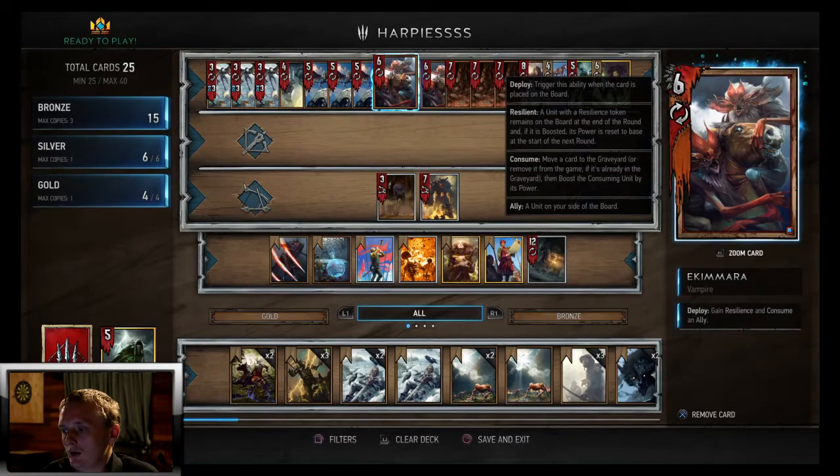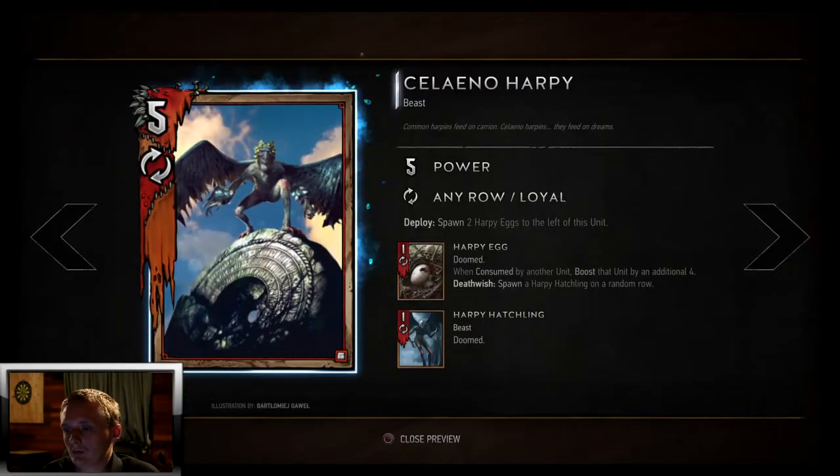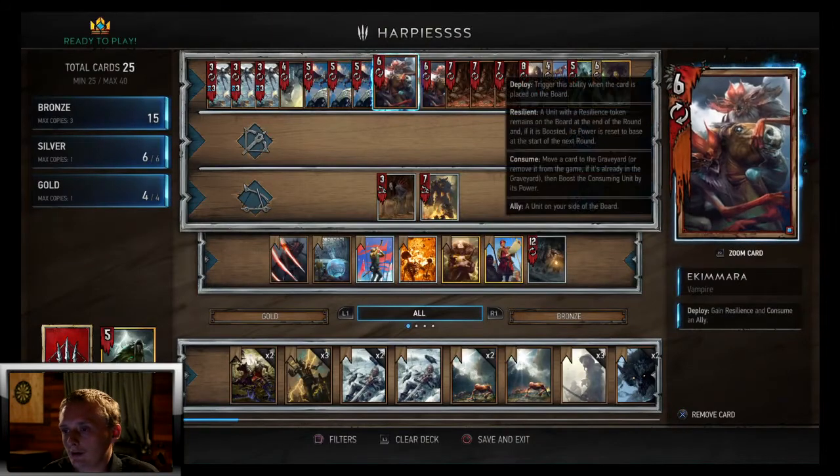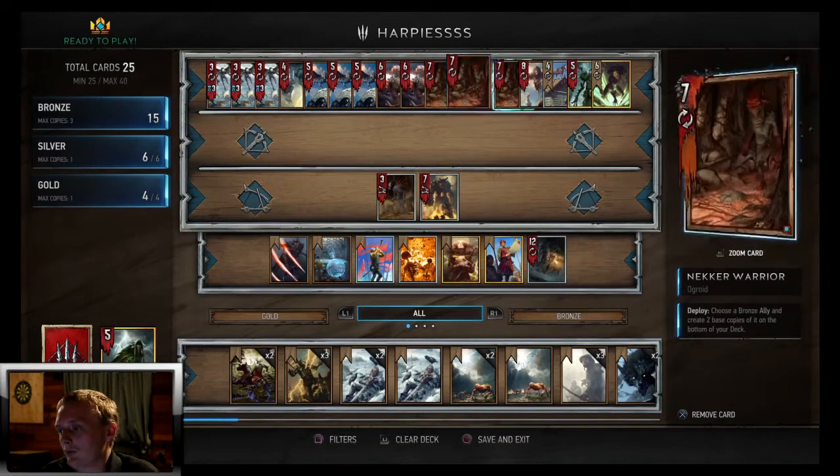We got two Ekimaras for carryover — they're a six power carryover and they also consume an ally. So you consume one of these eggs, they'll boost themselves by an additional four, making them an 11 with six power resilience. They're pretty good in this deck.